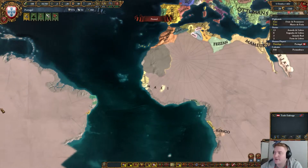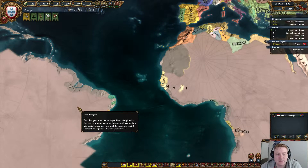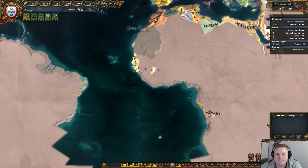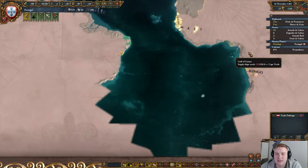Hello everybody, welcome back to EU4. I'm Paradox Gamer playing an every continent achievement run. We are in 1462. We've got Europe, Africa, and South America done, and as soon as Pernambuco is finished we'll go for the Caribbean, which will give us North America. After that some province in Africa down here, and then we'll go for the Cape.